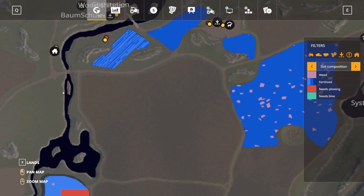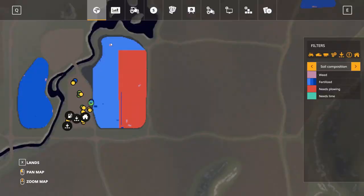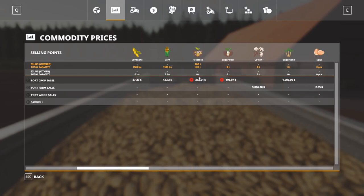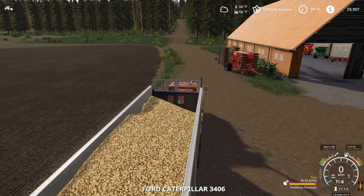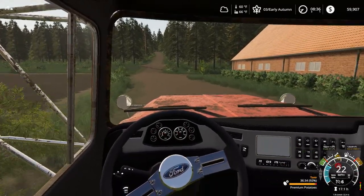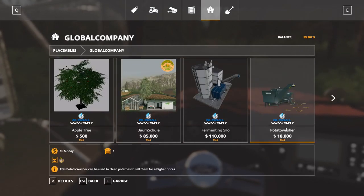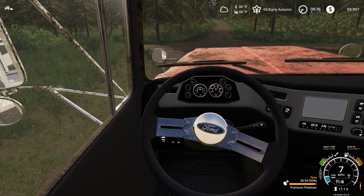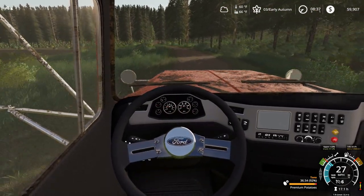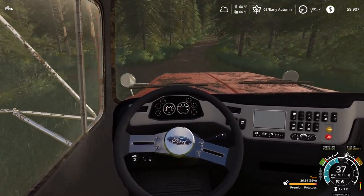Premium potatoes the price is going down but it's $4.79, while regular potatoes is $2.82. So as long as the map price hasn't been adjusted for potatoes, it seems like it is very beneficial to do the sorting and everything. The equipment itself isn't very expensive — the washer is $18,000 and the sorter is $2,800. It didn't take too much time to do a full load of 36 tons.